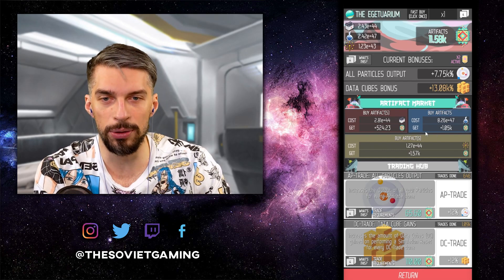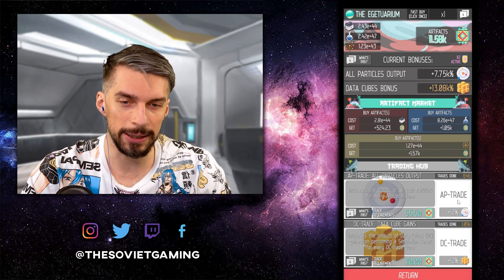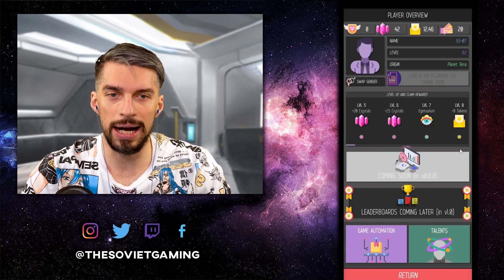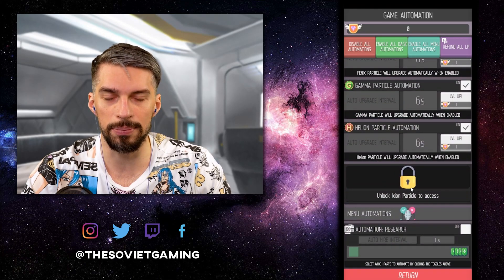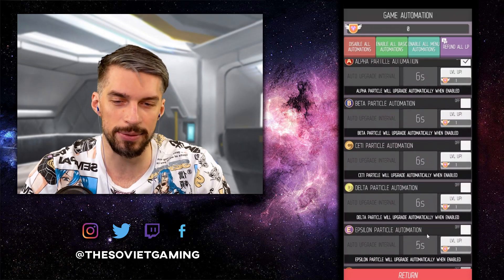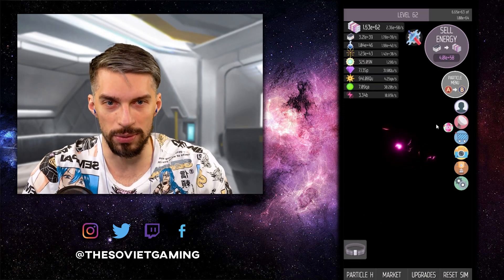Then you don't buy anything else — you keep those four, you don't touch them, you don't get data cube gains because it's useless — I'll explain why in a second. You just buy all particles output. After that, spend the rest of your resources building up your gains of energy and everything. I advise specializing with game automation: turn off beta particles, leave only sell energy, market, alpha, then go for gamma and haline particles. Everything else gives you marginal gains and won't affect your long-term performance.